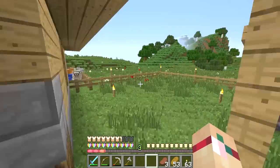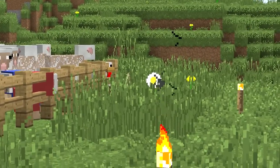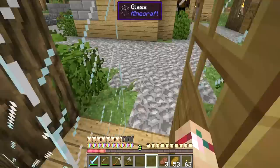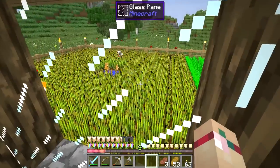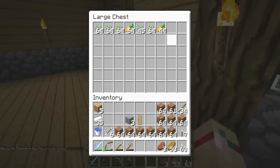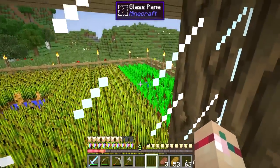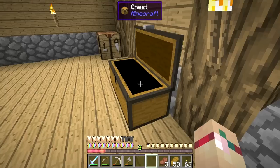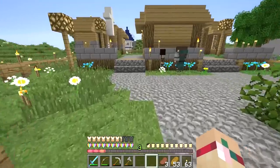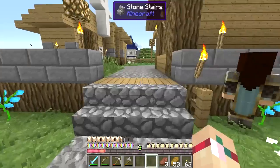We have so much more wool now. I've also been harvesting the farm — it's still the same size. We have the little chicken out there, and Becky the Shepherd is in here. It would make sense for Becky to be with the sheep. I put all of the wheat over there with the sheep so we can breed them.